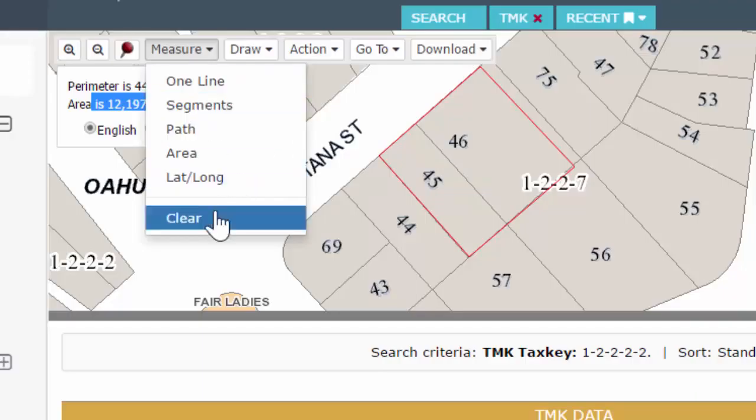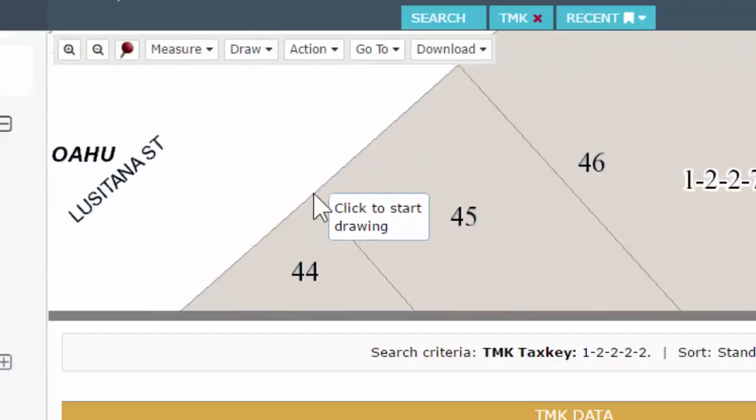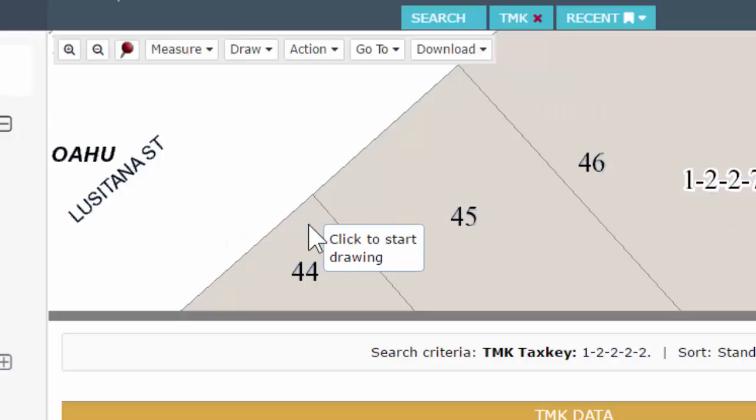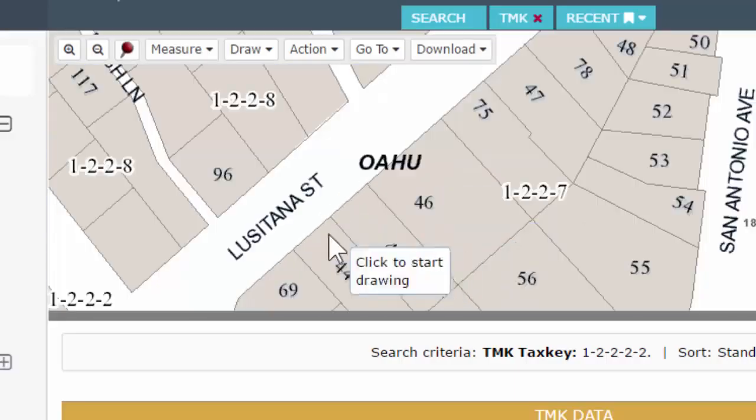When you do use any of our measurements, just take it as a reference. Even if you get it right to the pixel in the corner, it's still not going to be official. It'll get you really close, but if you want official measurements, of course go to a surveyor or go with the county records. If you just need a quick reference of what you're looking for, you can use our system.